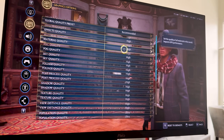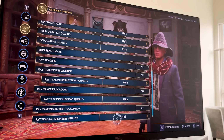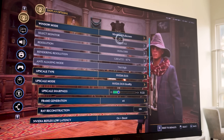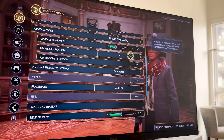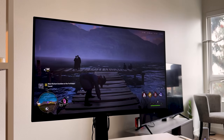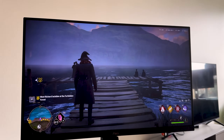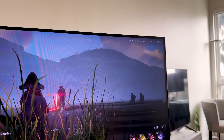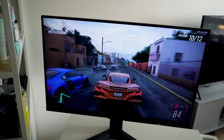Moving on to Hogwarts Legacy, which is a little easier to run. I used the in-game benchmark to get recommended presets — basically high to ultra settings with ultra ray tracing. I used DLSS upscaling, 4x frame gen, and had ray reconstruction on — keep that in mind. With all of this we're hitting a solid 240 fps, capping our monitor's refresh rate, and latency was around 38 milliseconds, which makes for a great gaming experience for a story game.